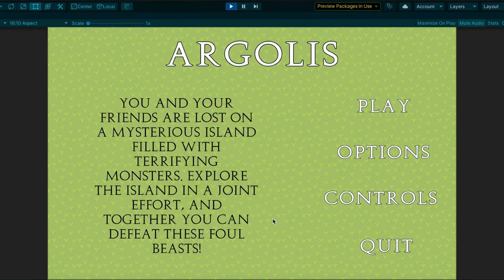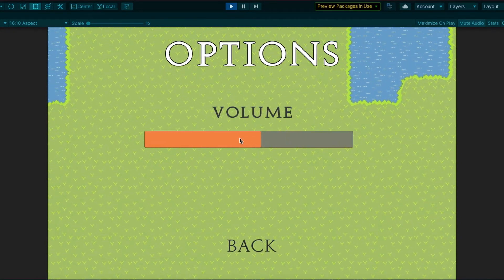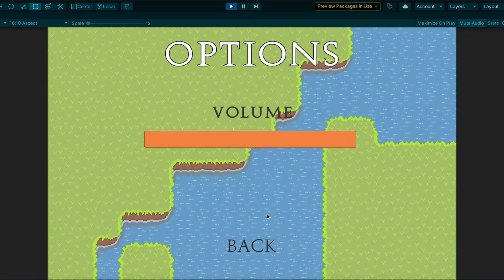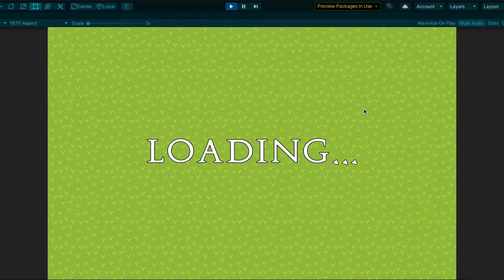I then took the last couple of hours of the jam to polish the game up, add menus, add music — which is, by the way, the music that you've been hearing in the background in this video — and overall making the game feel more like a game and less like a tech demo. As you can see, I made a controls menu, an options menu, a quit button, and a play button that brings you into the creator join room menu.